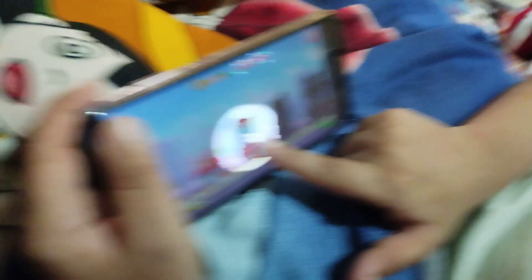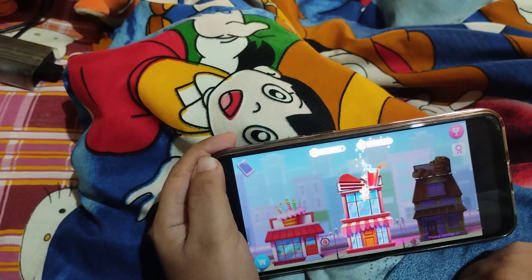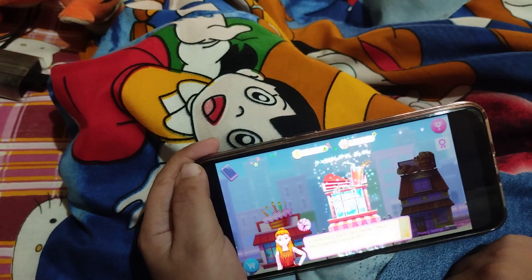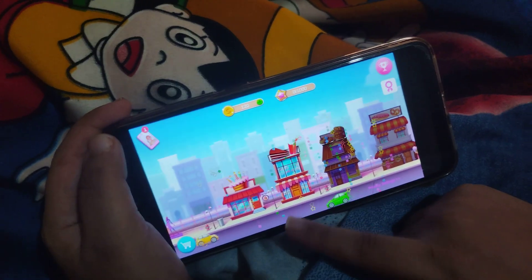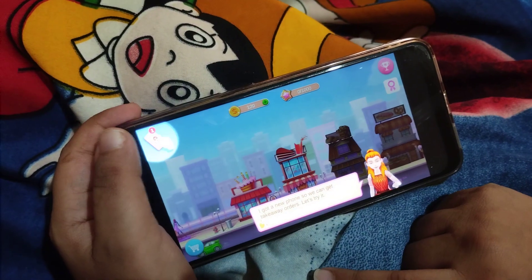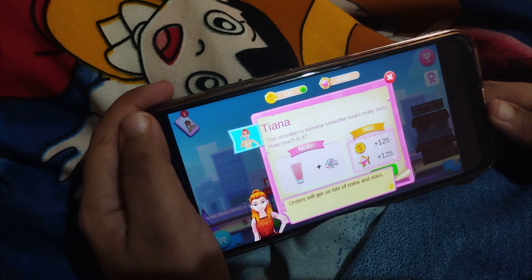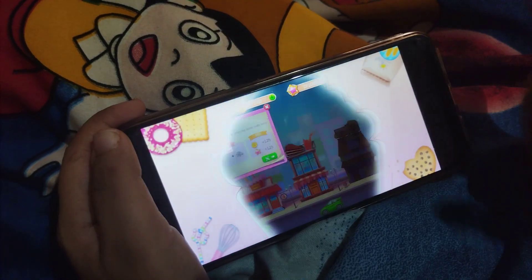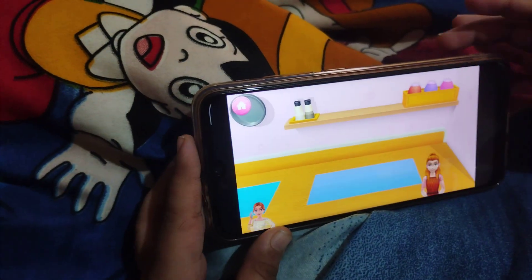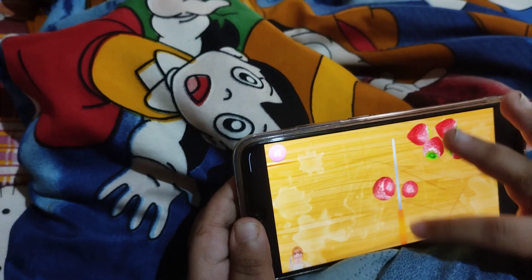Now we are opening the juice shop. You can now open a bakery. We are getting this for free, and who rejects free things? The strawberry banana smoothie looks really tasty. Let's make this — the strawberry banana smoothie. There are a few strawberries on the table — five strawberries.